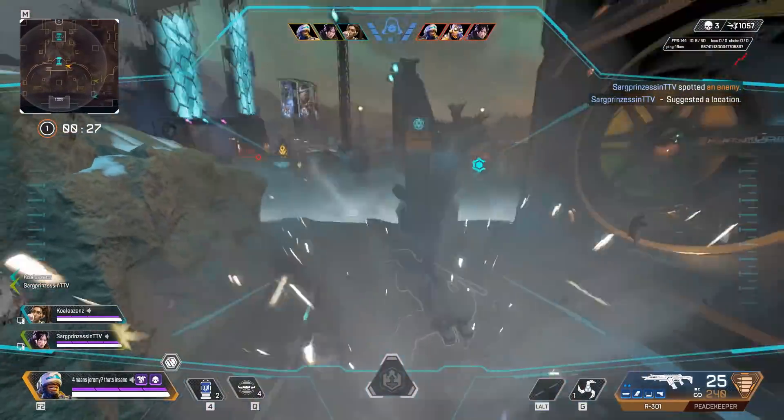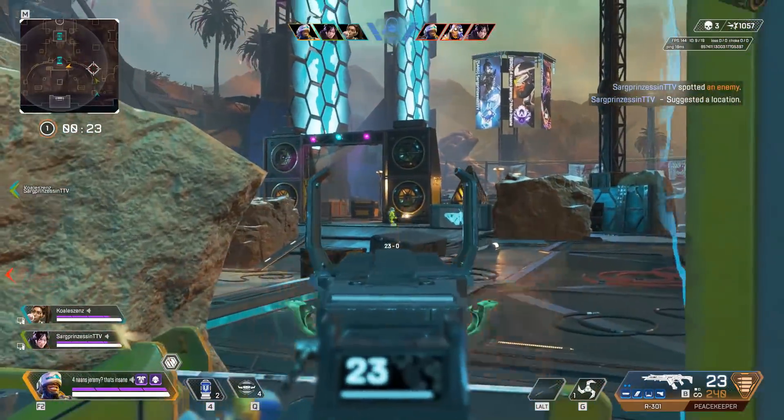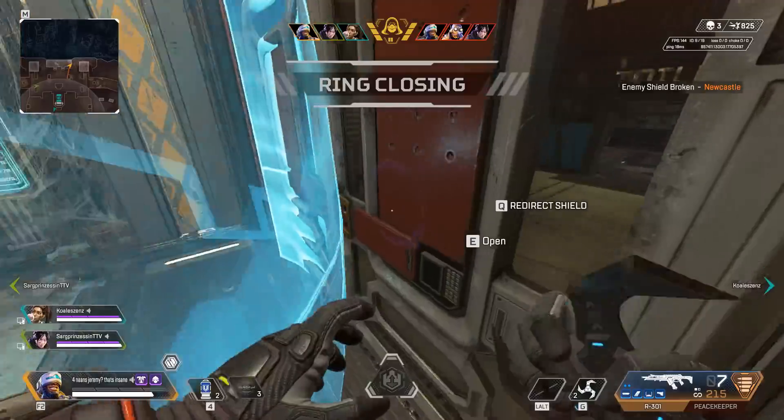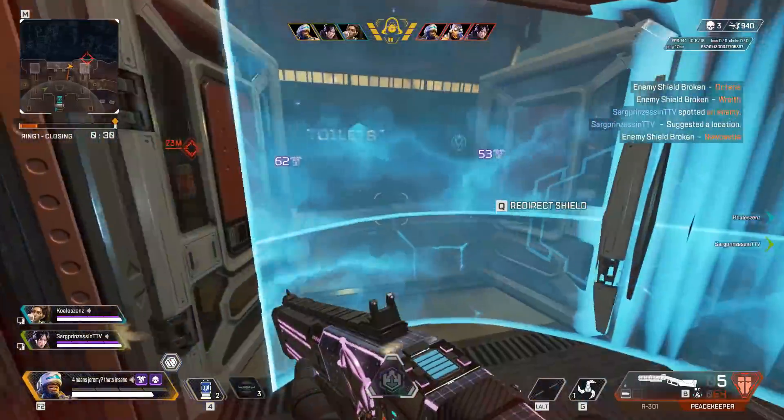There's a little Newcastle feature going around, where you can actually shoot arc stars through closed doors and potentially walls. This is done by using his portable shield. All you have to do is throw it sideways, attach the arc star, punch it through the door, and crack — the enemies are gone.